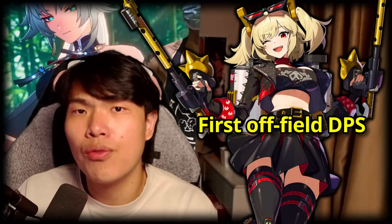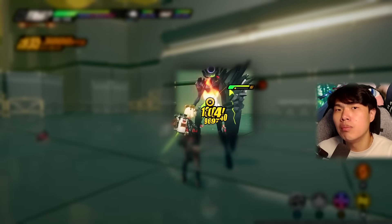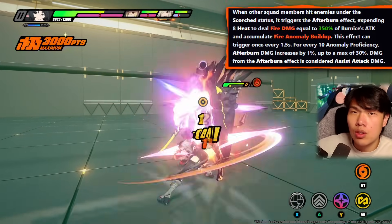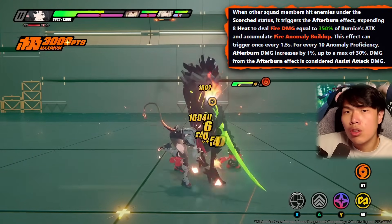To summarize Bernice's kit — she is truly Zenith Zone Zero's very first all-field DPS. If you play Wuthering Waves, she performs exactly like Yingling, by applying the Afterburn mark. You can swap her off-field and any unit on the field can trigger Afterburn, which deals additional fire damage and builds up burn anomaly once every 1.5 seconds.